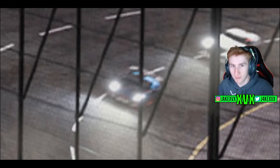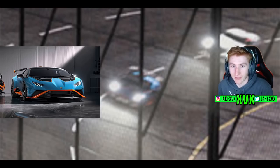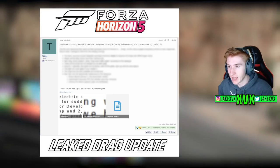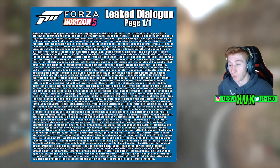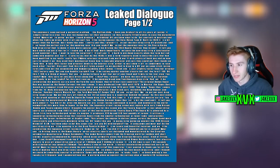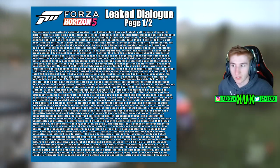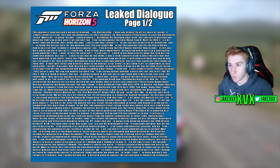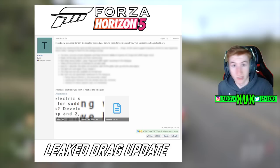The first car, straight off the bat, I'm pretty sure is the Huracán STO. If you compare the colours and the size, it just looks exactly like it. Some keen watchers will remember a few months ago we had a leaked drag update, thanks to TGR55, where he found leaked dialogue talking about some kind of drag racing themed update. Within that were talks of the Huracán STO, so it seems like this is the update we're getting — the Huracán STO in Series 20, which leads me to believe we'll be getting the drag racing Horizon story within the update as well.